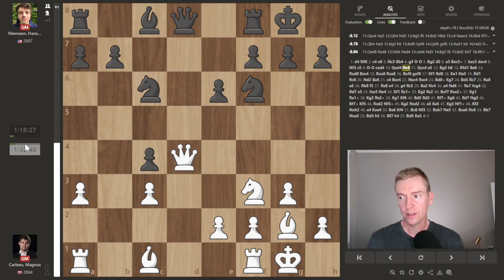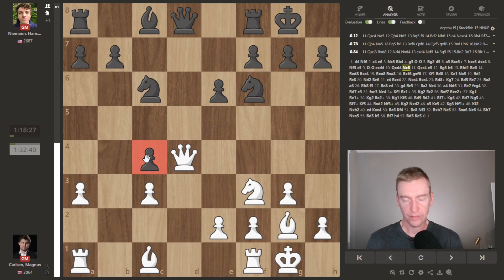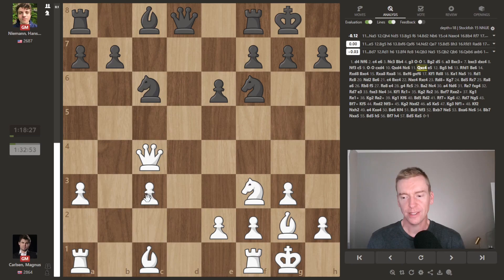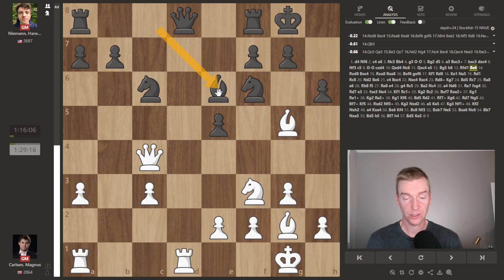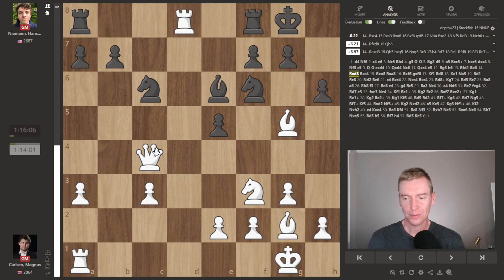Queen takes d4, knight c6. Magnus does not have to take the pawn, but really that's the strongest line. You could argue here that black has an advantage because there's this weak pawn on c3. e5 played by Hans, bishop g5, h6. Magnus does not really want to give up that bishop pair, so he plays rook to d1, attacking the queen. Bishop to e6 — strongest move on the board, counterattacking Magnus's queen. And here Magnus plays rook takes d8.